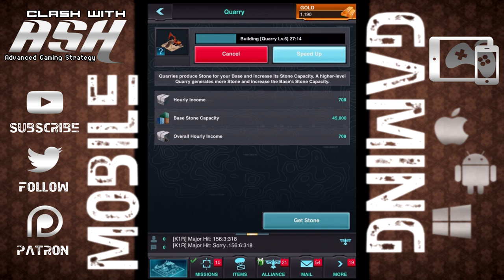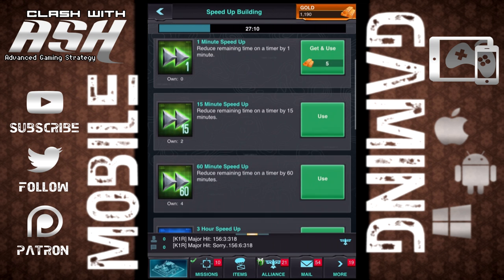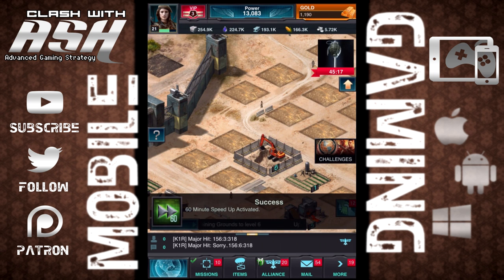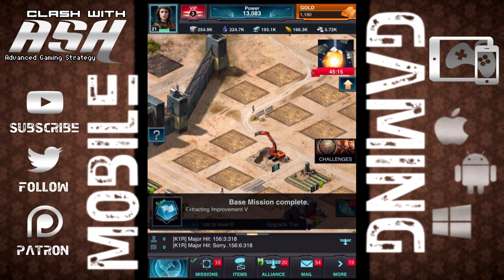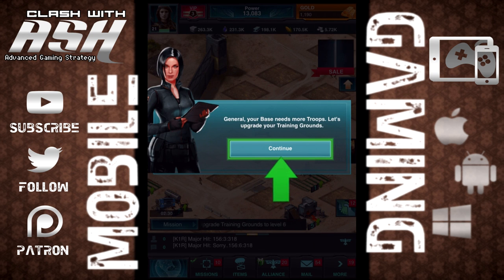Not only are these missions just fun things to do or things to do just for a reward, but they're also kind of like a tutorial within the game. What I mean by that is the missions — for the first stretch of the game, at least until when you're level 21 like I am with my commander — are structured as a guided progression.